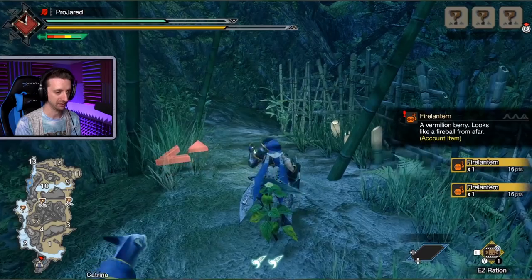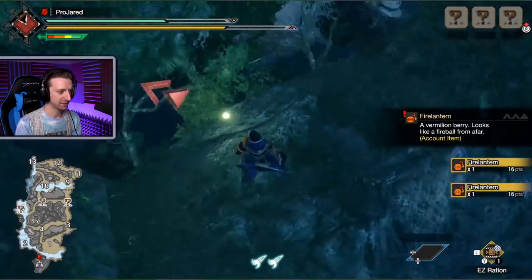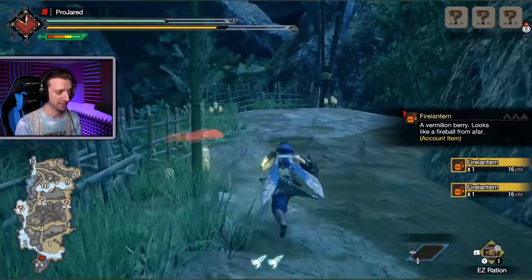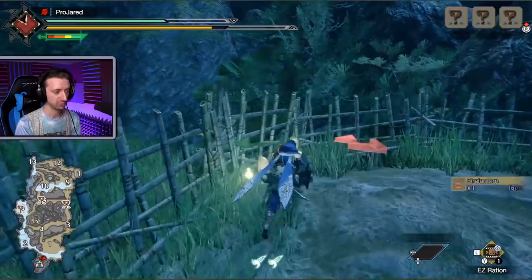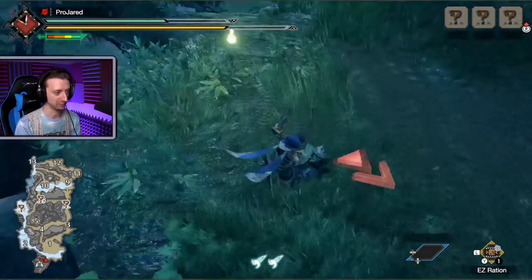Unique item — Shimmering Red Berry? I don't know if that's going to be the case for the full game, but it seems like whenever you go to a gathering point, it just gives you everything that's there immediately rather than having to gather multiple times.